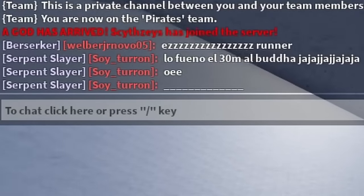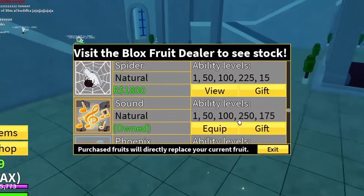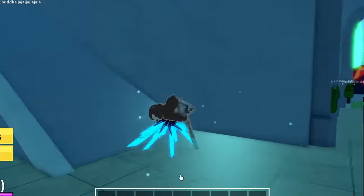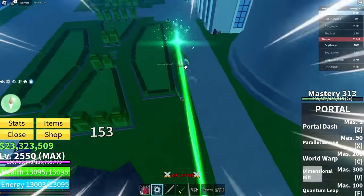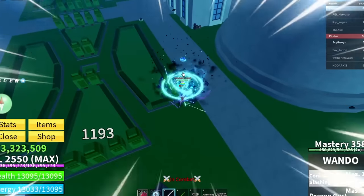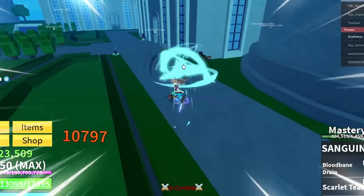We're gonna be going with Portal for our next stun skill. Let's see if Portal is compatible with this combo. There's a person right here — Portal Z, nice! This breaks Cankyo — X move, MX, MX, there we go.